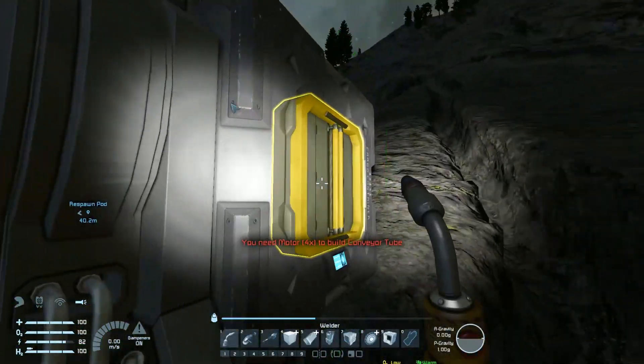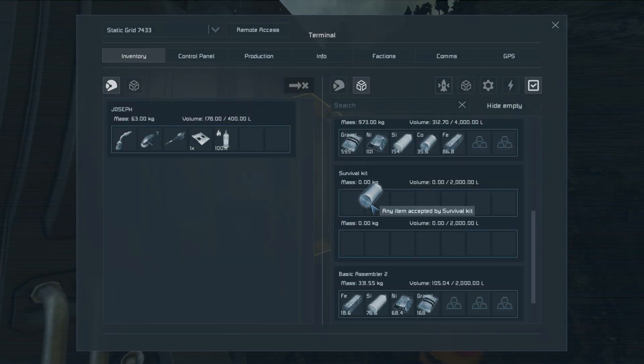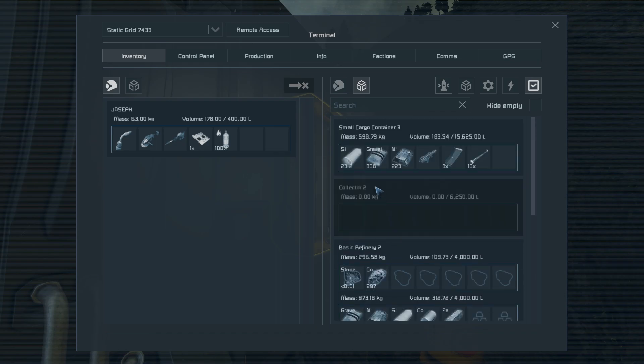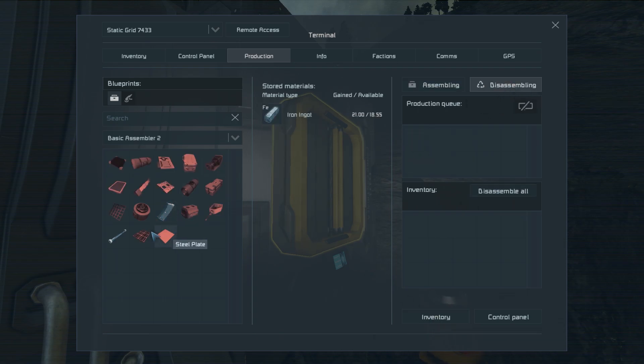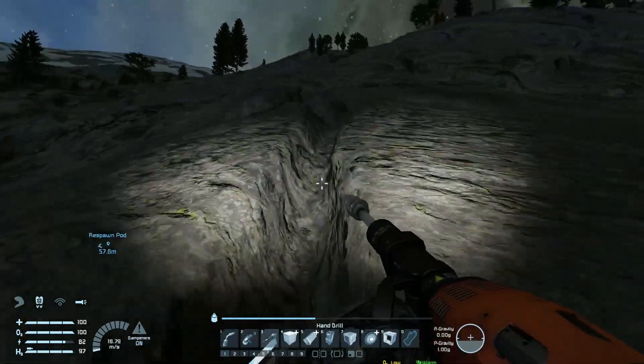Are you hoarding stuff from the assembler? Cobalt, silicon, nickel — no iron. We just need iron. We can disassemble 10 tubes though, and while it's disassembling those I can go grab more stone from up here so it has the most velocity heading down.